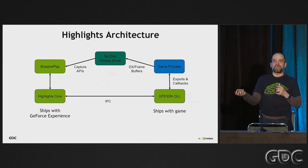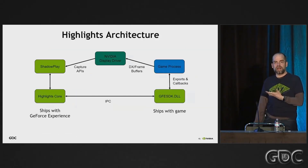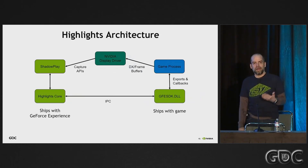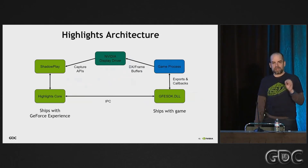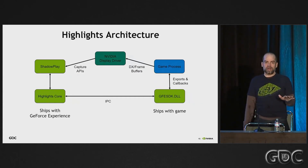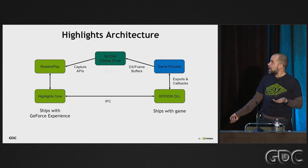The Highlights architecture technically looks very similar to Ansel — it's basically two parts. Your game includes the SDK, linking against a thin DLL that communicates via IPC to GeForce Experience. GeForce Experience then talks to a backend similar to ShadowPlay — a low-overhead video capture system that monitors the driver's buffers to maintain video capture with very little impact to frame rate. It's about a 1% performance hit to have this enabled, which is extremely low compared to off-the-shelf video capture technologies.